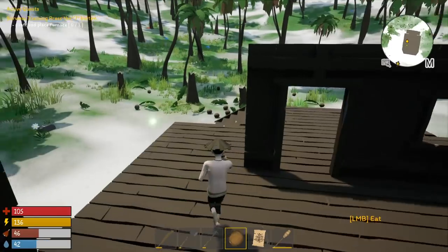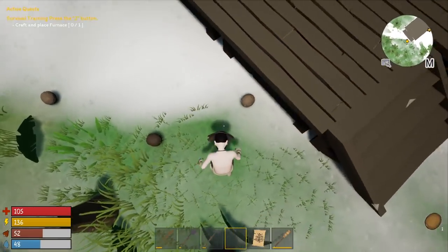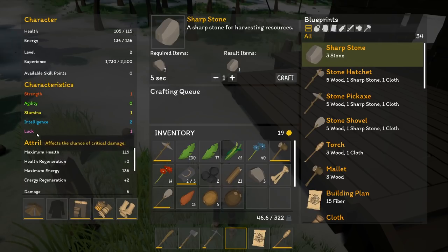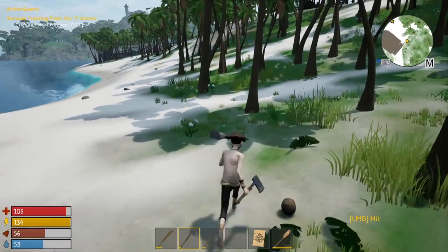I forgot to spend my skill points — I've got a bunch of resource points. Let's go ahead and spend them. I kind of like intelligence for ore veins. Luck affects critical hit chance, and agility is critical damage. Melee damage would be nice but I'll spread these out. I want more crit chance before I start stacking crit damage, because crit damage doesn't do anything if you're not critting.